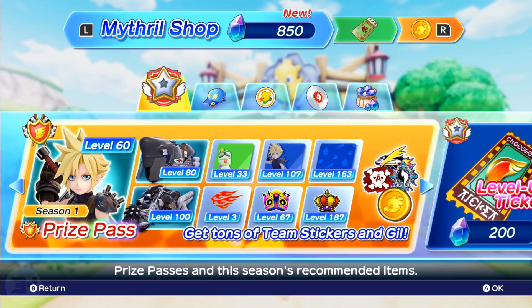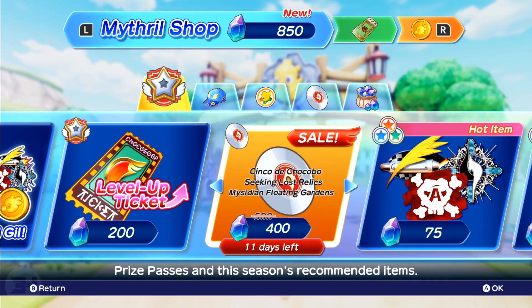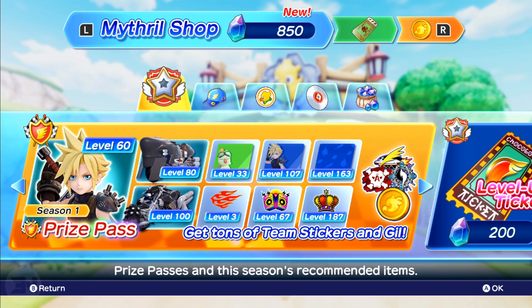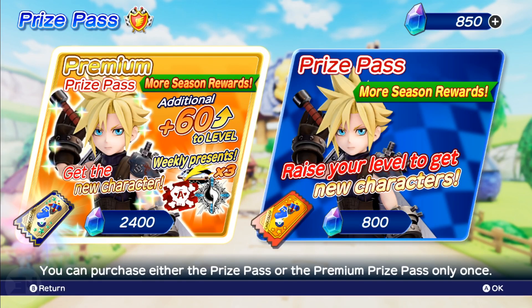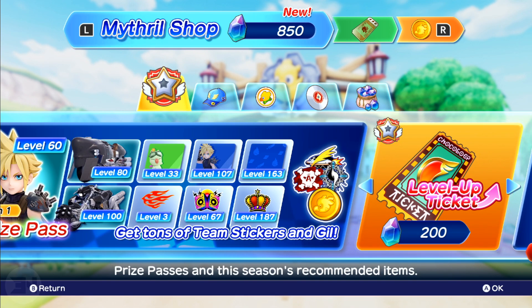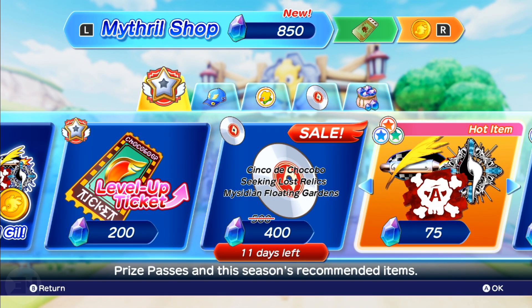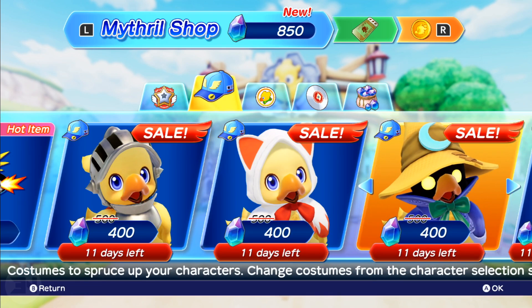Then we have the Mithril shop, and this is where your real life money gets spent. You have season passes unfortunately. There are eight slots but it doesn't really tell you what else comes with the season pass, so as far as I can tell those eight items are what you get, which is a little disappointing — especially for the price. You can also buy level-up tickets to level up your season pass, and there are stickers, music, and outfits as well — your typical store content.